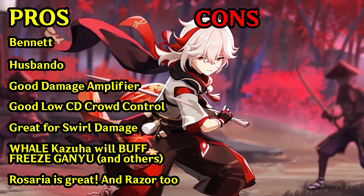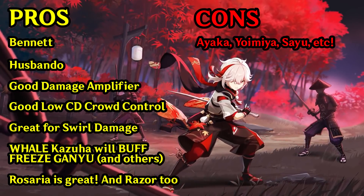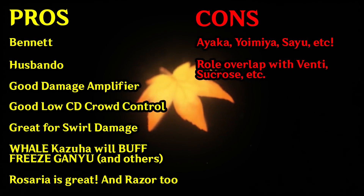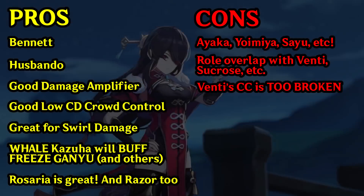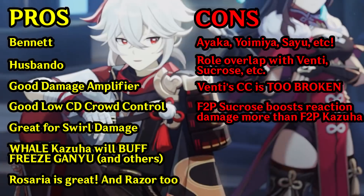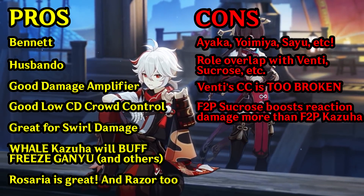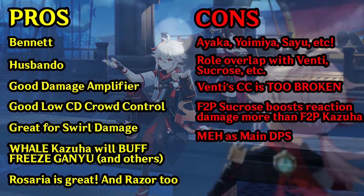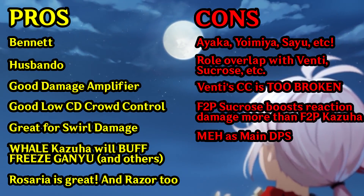As for reasons not to pull for Kazuha: First, you might be saving for Ayaka, Yoimiya, or someone else, and pulling for Kazuha risks losing your 50-50. Second, if you have Venti and Sucrose — and possibly Jean as well — you may find little reason to actually build and use Kazuha. Third, if you want amazing crowd control, Kazuha probably won't provide that; a character like Venti would be much better. Fourth, Sucrose at free-to-play investment levels will provide similar or higher damage amplification, especially for elemental reactions. Fifth, if you need a main DPS character, your resources will go much further with someone like Ganyu or Hu Tao.